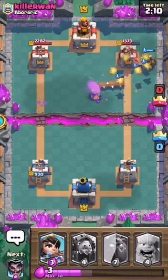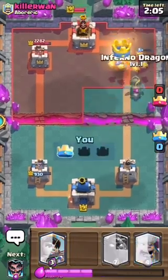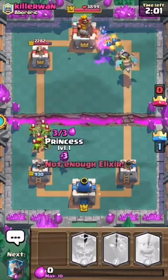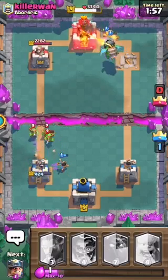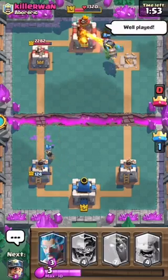That's tower right there — there we go guys! Let's be crazy — let's push up with this Inferno Dragon. He's gonna get that tower for sure but I think if he ignores the Inferno Dragon we might be able to get the three crown. Come on — he ignored it!